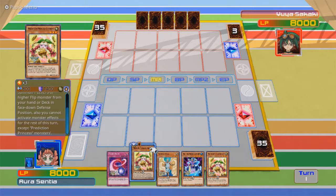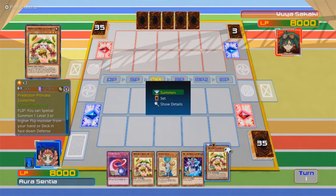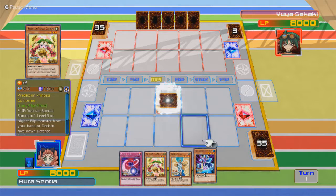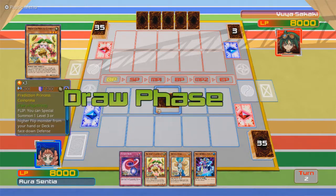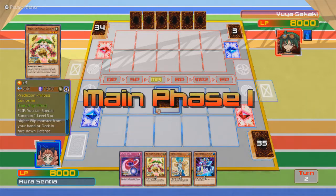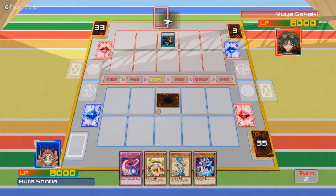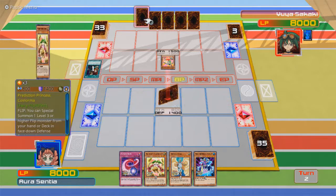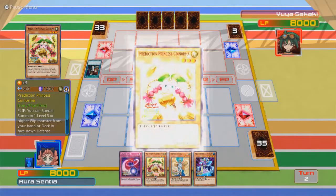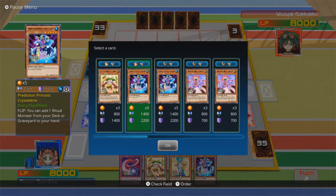Also, you cannot activate monster effects for the rest of this turn except Prediction Princess monsters. This is probably the one I want, if it gets me a special summon after flipping. He's going for that Rune-Eyes right away. Yes, I'll activate that effect — I'll definitely need a monster.